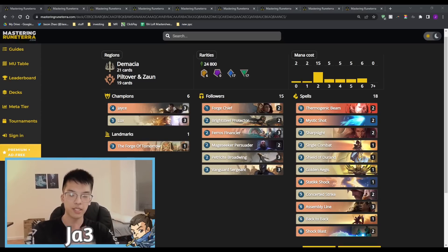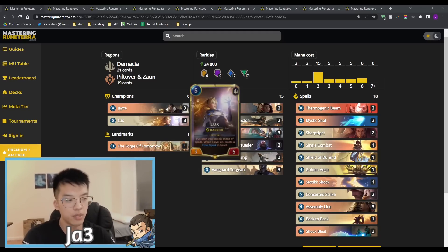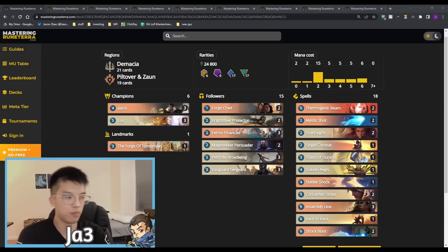Generally speaking, as the meta is more mid-range dominated, we have better metas — control feels good, mid-range feels good, aggro feels good. I'm really excited to showcase some of the decks here, so let's kick things off starting with Jayce Lux. Jayce Lux has always been a pretty decent deck, but with the recent play versus cast change, it is one of the decks that benefits the most — because of the ability to get a guaranteed laser off of Lux once you cast a six-mana spell.